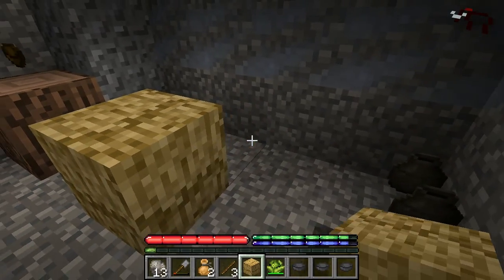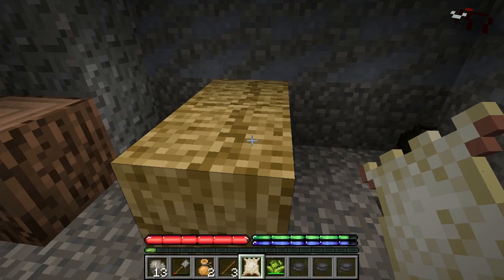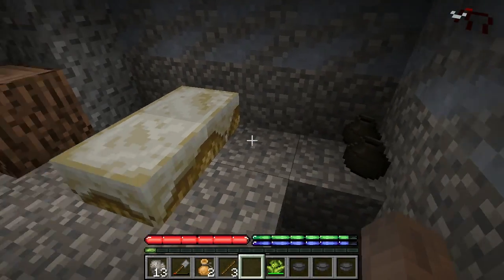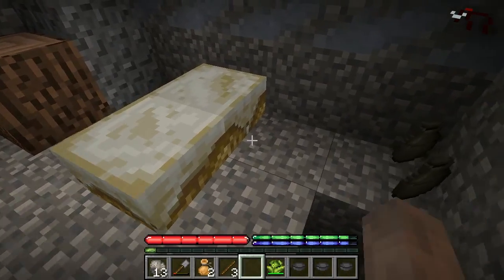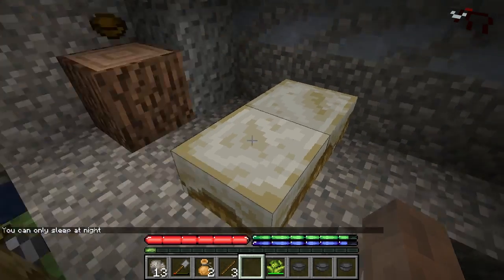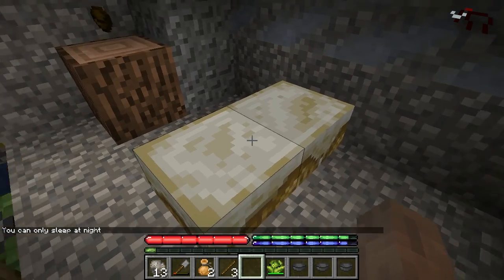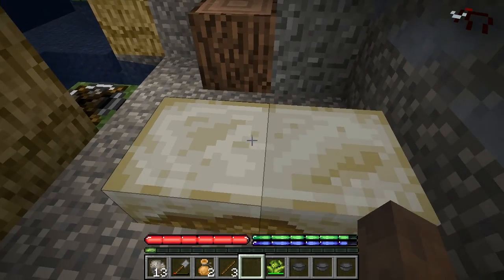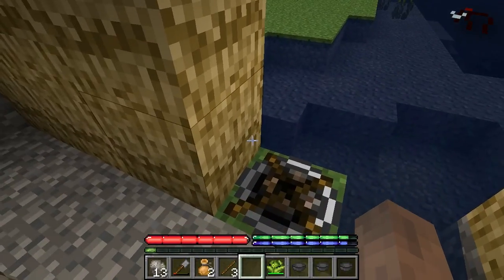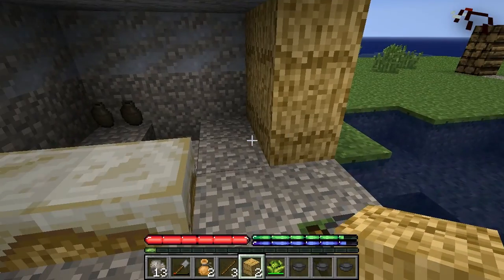The only other thing for very early on in terms of food, water, shelter survival is the hide bed. This will not let you sleep through the night, but if you put two thatch down and right-click it with a large hide - the kind you get from a cow, not a pig or deer - it will turn into a hide bed. At nighttime you can right-click on it and it will reset your spawn, so if you were to die you would respawn back at your bed. I have another video I'll link to that talks about dealing with mobs before you've reached the metal age.